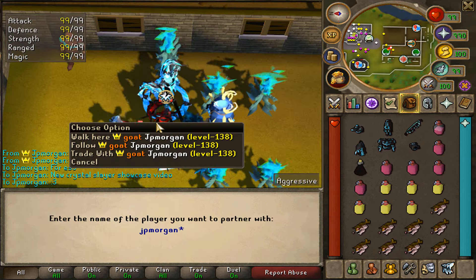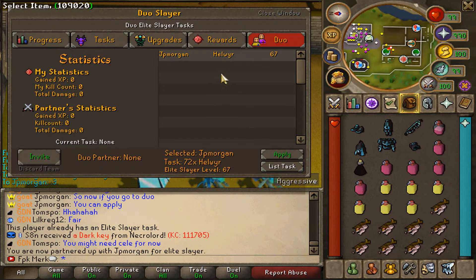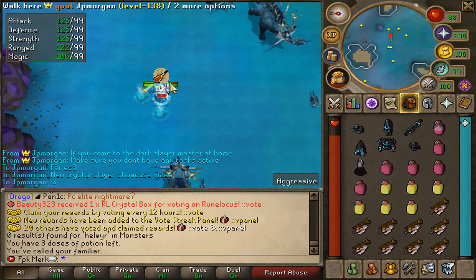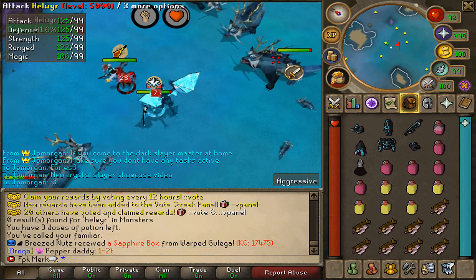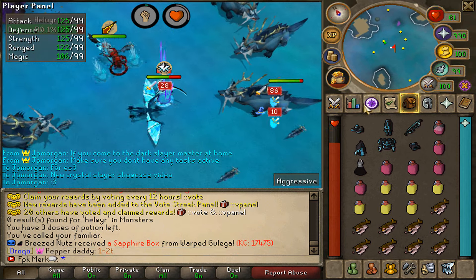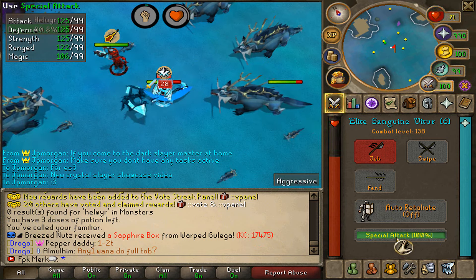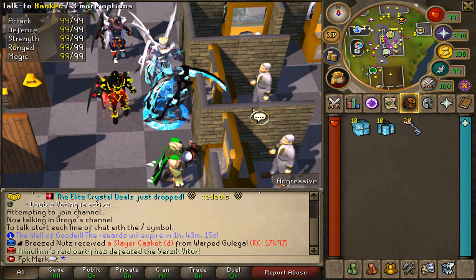Now doing Duo Slayer with JP Morgan. We have to kill 72 Helvirs together. JP Morgan is currently killing them and I'm killing Helvirs as well — that's how the Duo Slayer works at Simplicity. We finished the Slayer task with JP Morgan.